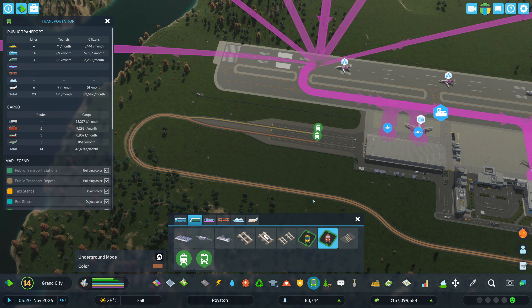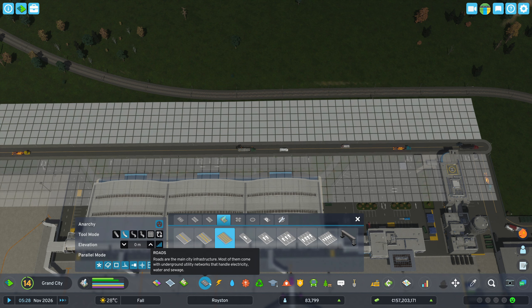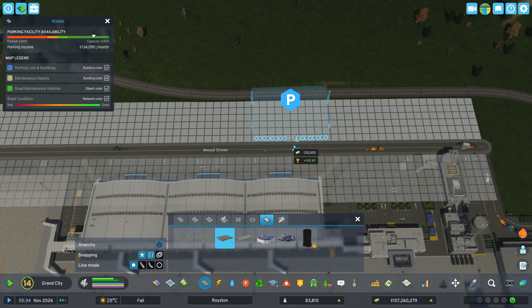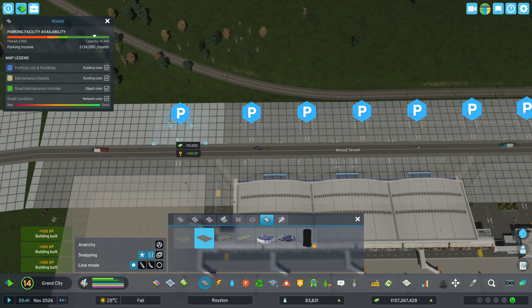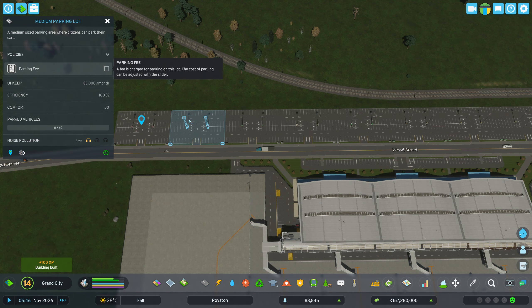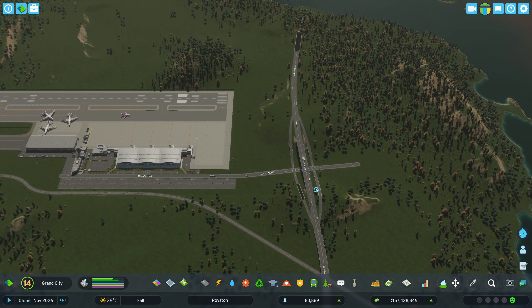We could do with some parking lots in here, and we do have the room over here so why not. Let's see what we can do. An airport without parking lots is not really an airport. That's too big — let's pick up this one then. Let's go for 10. Free parking? No — let's not do free parking at the airport. That's non-existent. We ain't gonna do that. Okay, that's being done. Good.